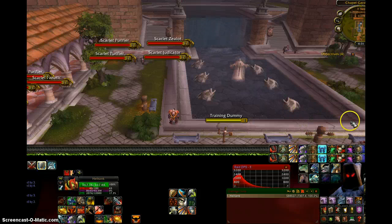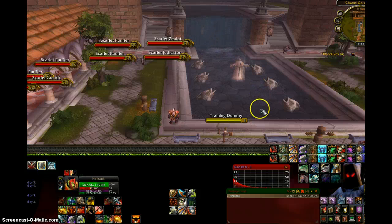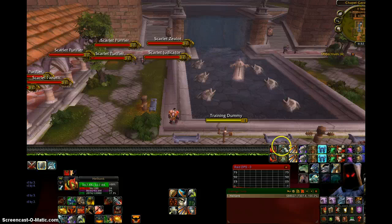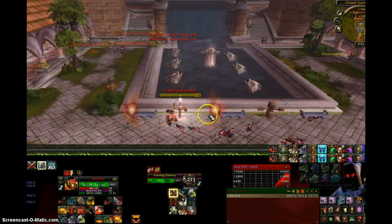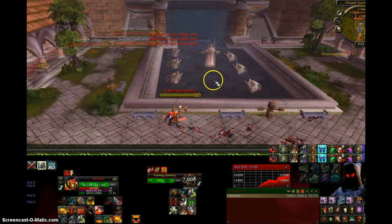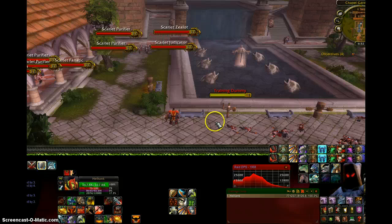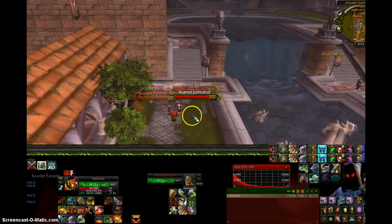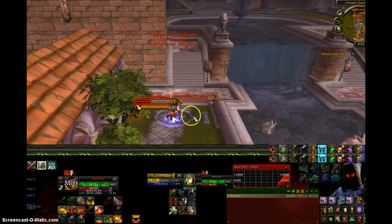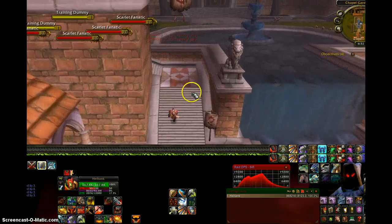A little tip for people doing the instance at a lower level for your actual level: if you get to this part and your DPS is low and say someone died or you're just waiting for another group, do some damage on this training dummy. It's right here and even at my high level I can still do a lot of damage on it — that will get you some more points on the damage meter. I know some people just like to brag about how high they got on the damage meter even though they don't really have it topped, so that's just a little hint for those people.